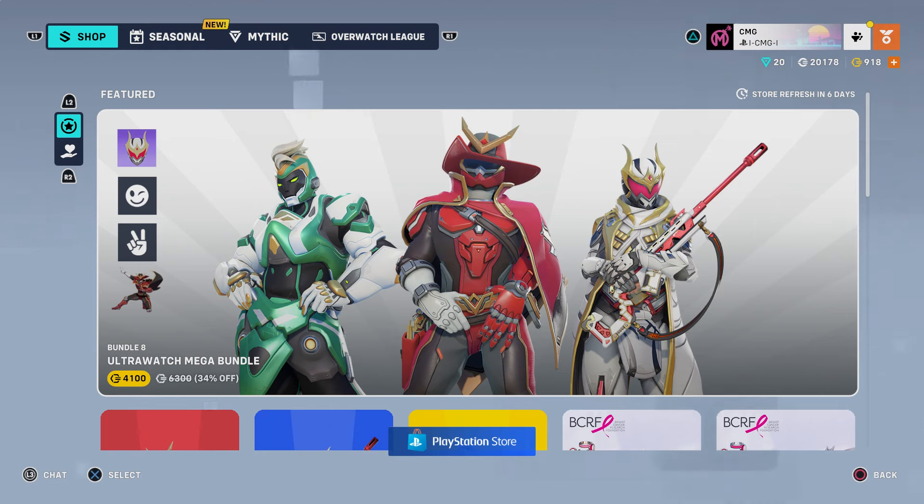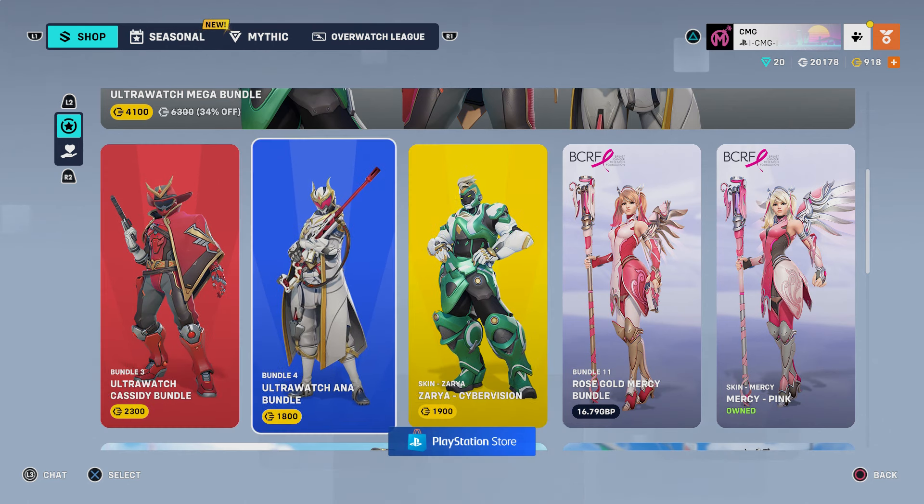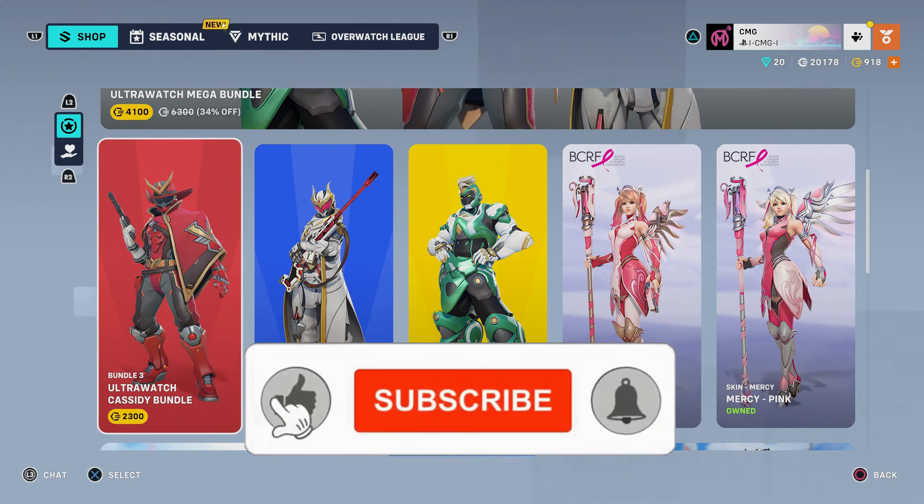We have some of the remaining Ultra Watch skins, including the skins for Cassidy, Ana, and of course Xaya. Mind you, her skin looks like it's another one of those recolors because I actually recognize the design of that skin. This bundle is worth 4100 Overwatch coins. Obviously you have the huge bundle here, but if you scroll down each of these skins have their own individual sections.